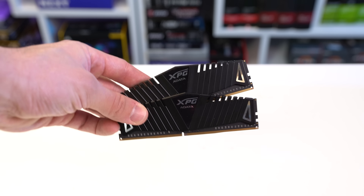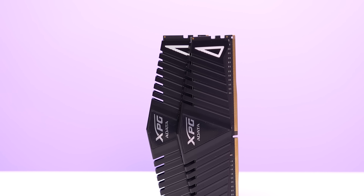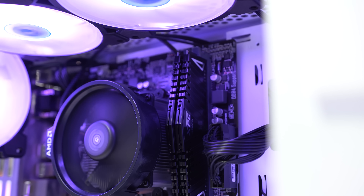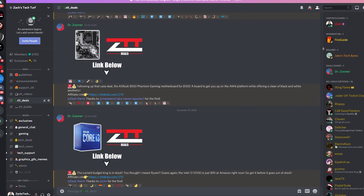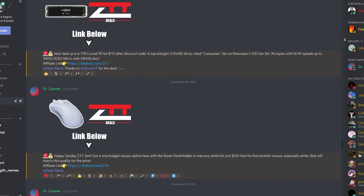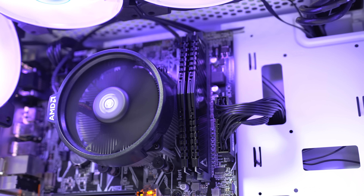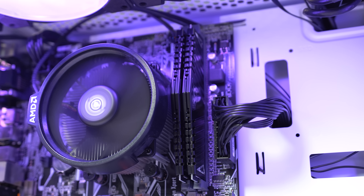Later on, you can add something like a GTX 1660 Super for serious performance. For the RAM, I picked up the XBG Z1 2x8GB kit clocked at 3200MHz. A ton of us in the ZTT Discord server picked this up for a crazy deal of just $47 — found by our ZTT deals god DrZoomer, who has his own dedicated channel for posting all the good PC hardware deals. Also make sure you get at least a 2x8GB kit, because if you're going with a cheap build like this, your cheap motherboard will likely only have two RAM slots.